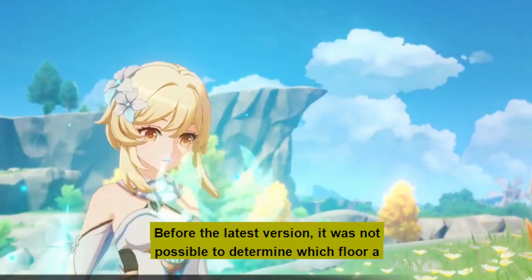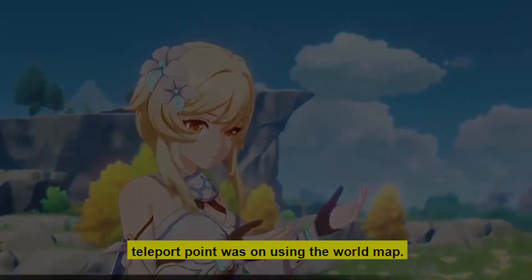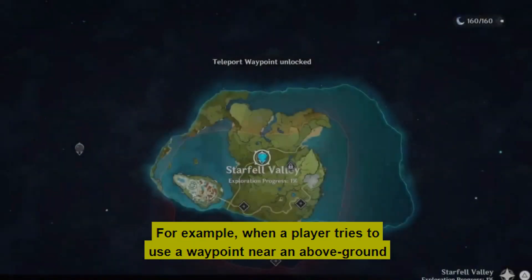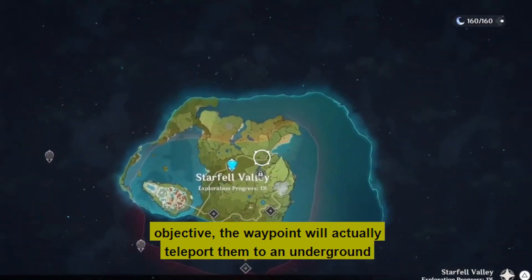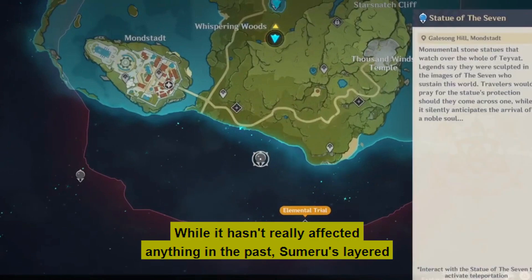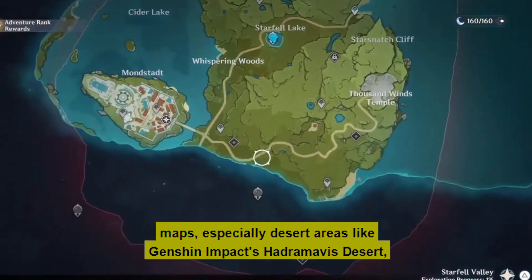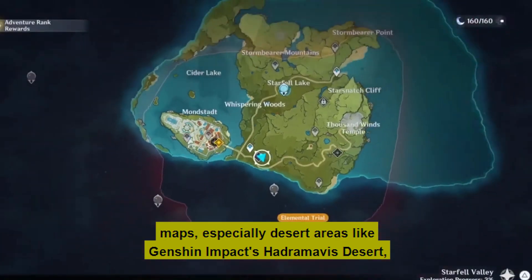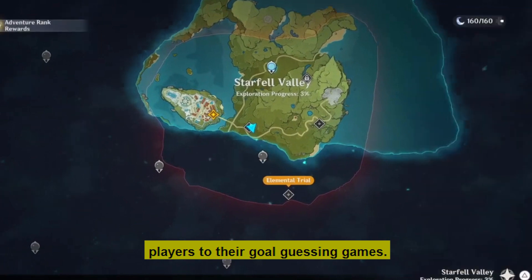Before the latest version, it was not possible to determine which floor a teleport point was on using the world map. For example, when a player tries to use a waypoint near an above-ground objective, the waypoint will actually teleport them to an underground area of the map, making it impossible to reach the objective. While it hasn't really affected anything in the past, Sumeru's layered maps — especially desert areas like the Hadromavis Desert — have become a guessing game of whether waypoints will actually lead players to their goal.